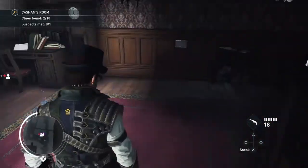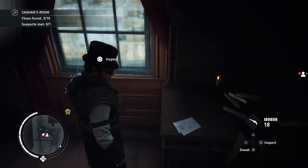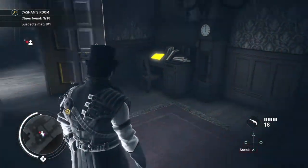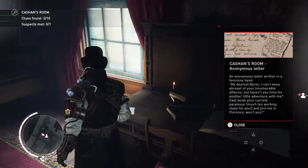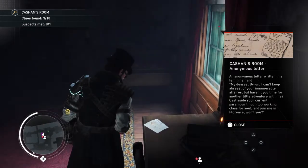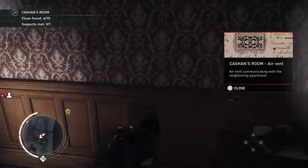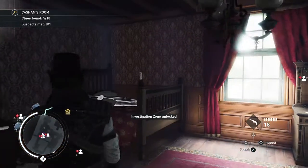In-game, this is what it looks like. I think it's still really cool — I would've preferred the different hat, but the goggles are a cool touch. I love it. If we inspect the window, we'll see it's shut, locked from the outside, with no sign of a break-in. We also found another letter — an ominous letter written in a feminine hand: 'My dearest Byron, I can't keep abreast of your innumerable affairs, but have you time for another little adventure with me?' Then there's an air vent communicating with the neighboring apartment — it's possible someone could have just poisoned him through there.